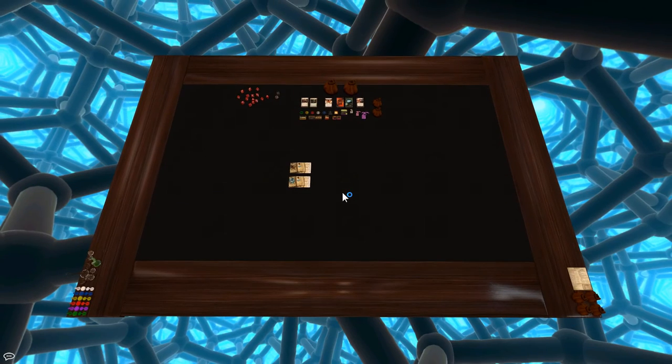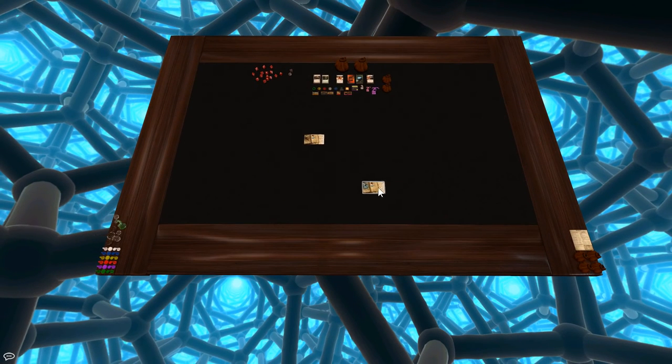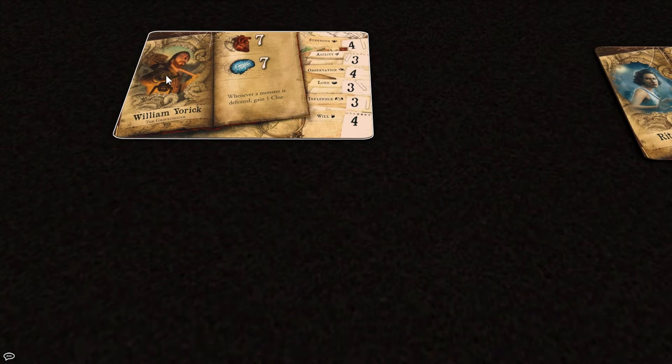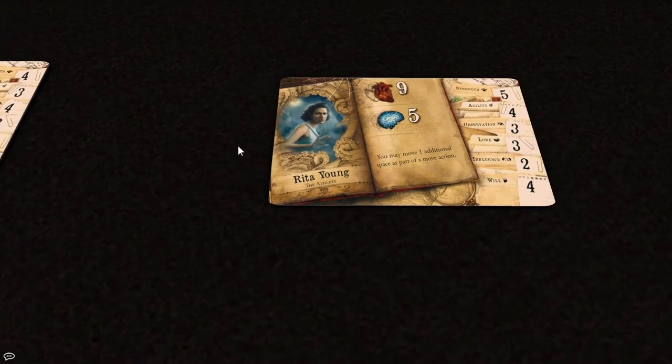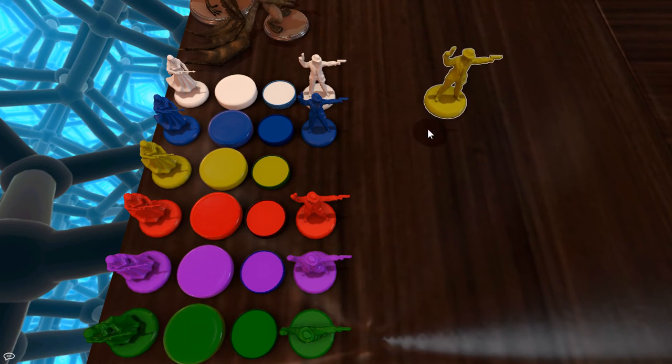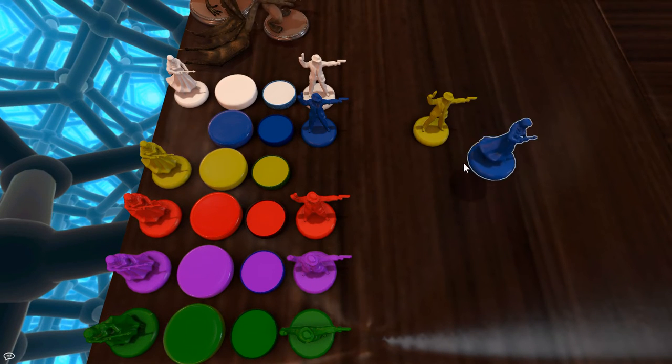Since I've chosen those two investigators, I can delete the others — they do not exist anymore. I'm going to use a yellow male token for Yorick because his picture is slightly yellowish, and a blue female token for Rita.